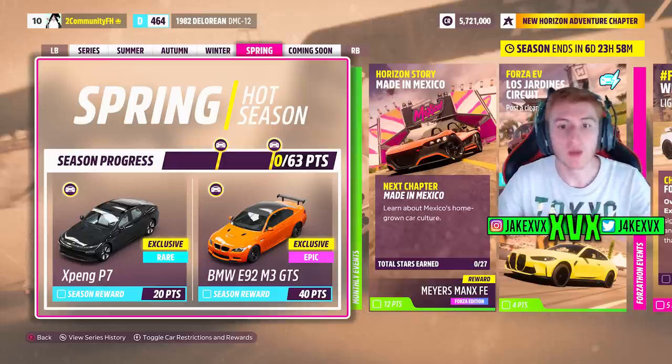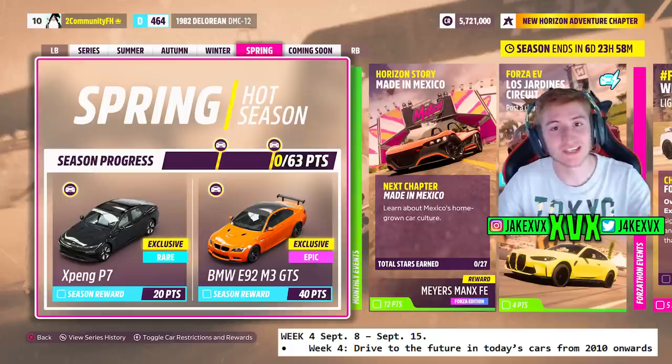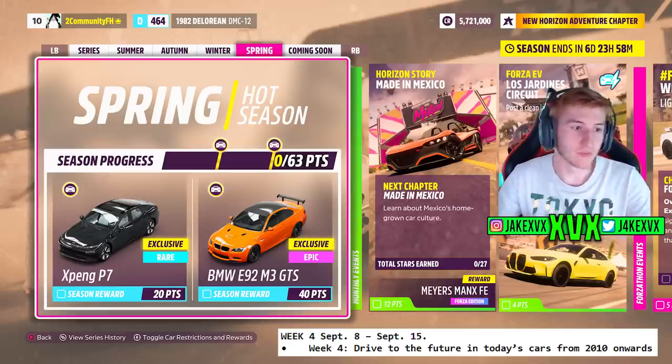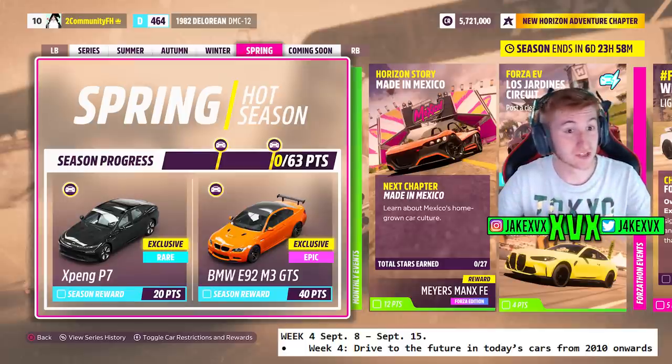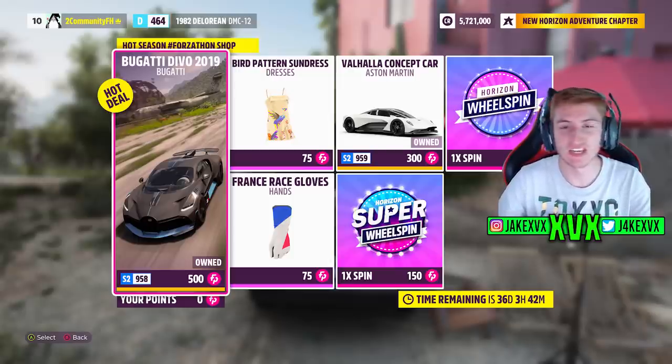On to the fourth week, which is spring, starting September 8th until September 15th. This week is all about cars from 2010 onwards. For 20 points you can get the sixth new car of this month, the Xpeng P7, which is a Chinese electric car — pretty interesting. For 40 points you can get the seventh new car, the BMW M3 GTS, a car that had been suspected and leaked a couple of weeks ago. So there are two new cars this fourth week. The Forzathon shop also has the Bugatti Devo, the Aston Martin Valhalla concept car, France racing gloves and a patterned bird dress.